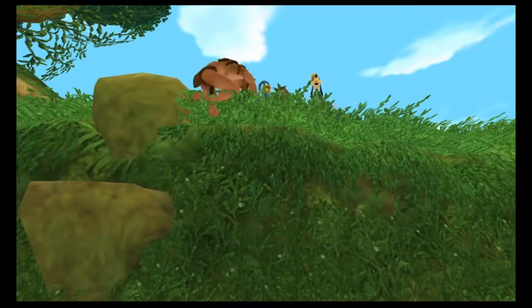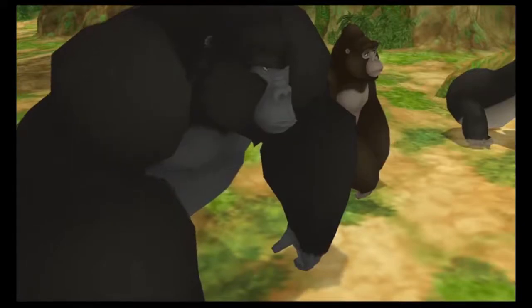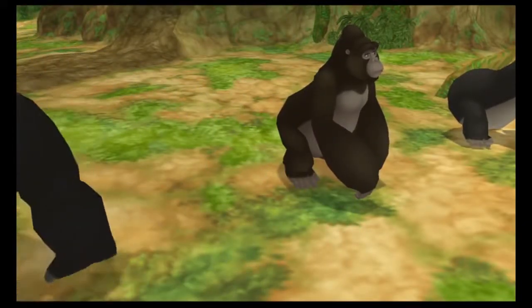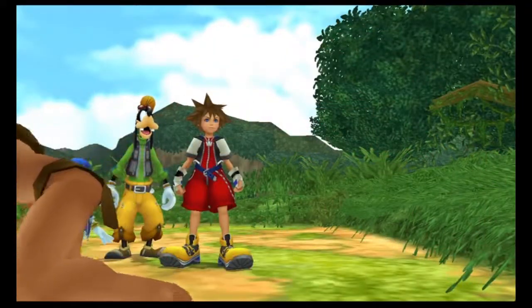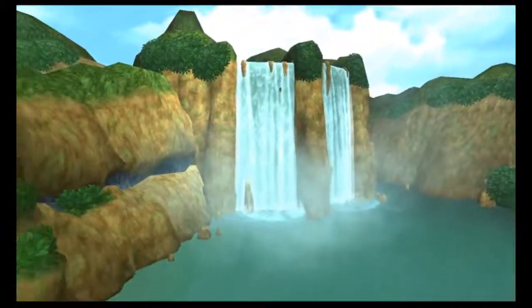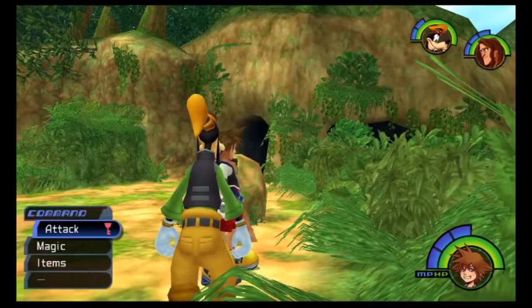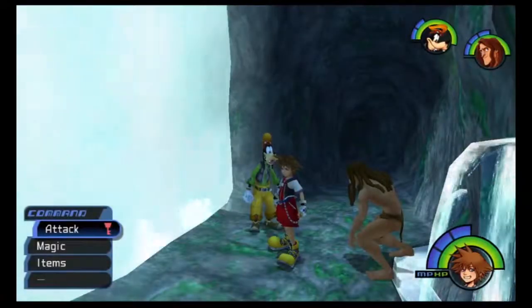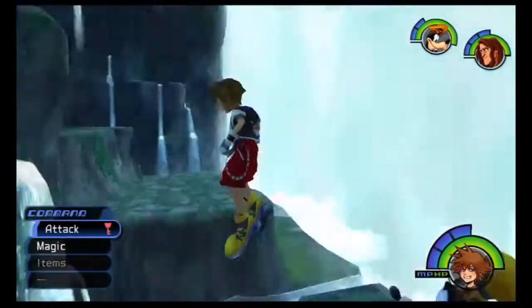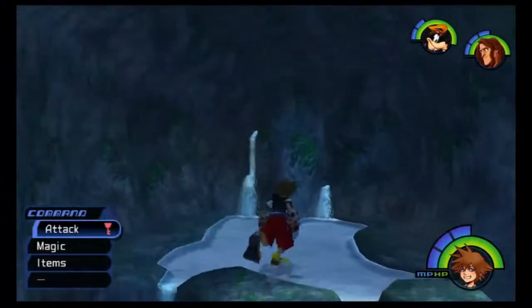That throw sent us straight to Wonderland again! Those are some strong gorillas. I guess that's Kurchak's way of saying he trusts you — he threw you up there for a reason. Now we have a new area to explore with quite a few treasures. We still have to seal the keyhole — that's basically when you know you're done with the world.